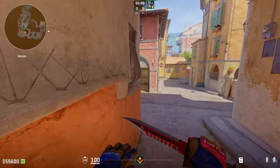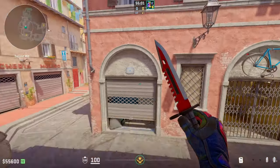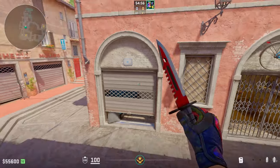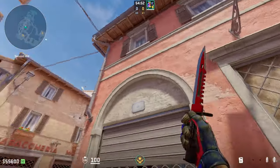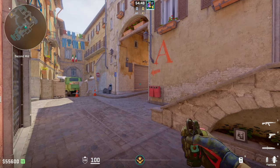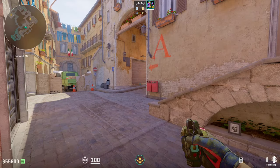Let's get right into the lineup. We're going to start by going into second mid where we'll see two garages. We want to focus on the left garage for this lineup, and specifically you're going to line yourself up against the left garage's right frame. Right here — this is the frame I'm talking about. You're going to want to place yourself in front of this frame, and then put your crosshair on this garage door.